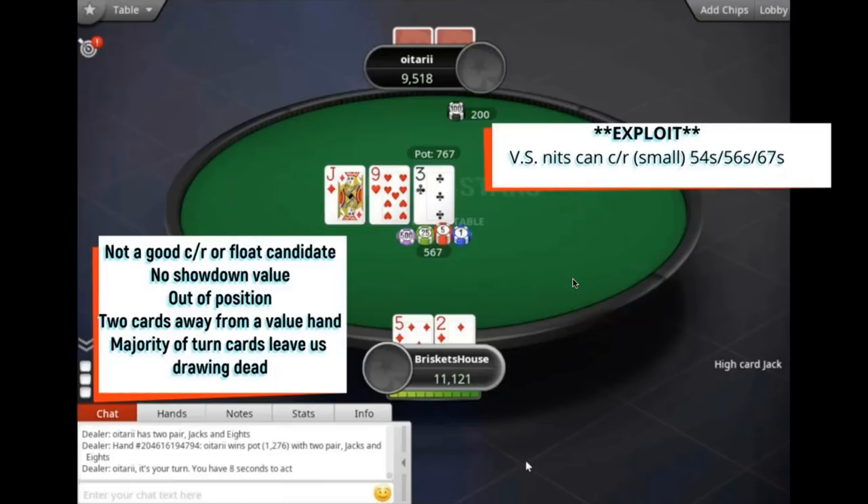Is your opponent going to fold some weak holdings? Sure — pocket fours in the muck, 8-7 suited he's folding. But you're going to have such better candidates to bluff here. My exploit note is that versus nits, you could check-raise small with hands like 5-4 suited, 5-6 suited, 6-7 suited.